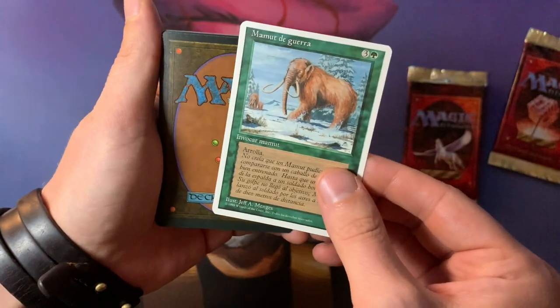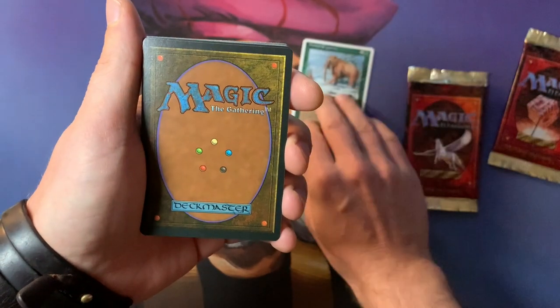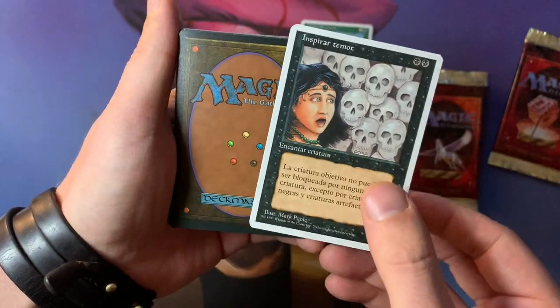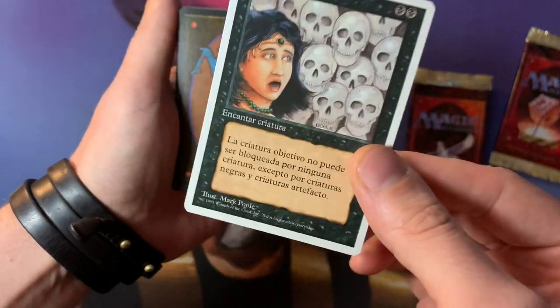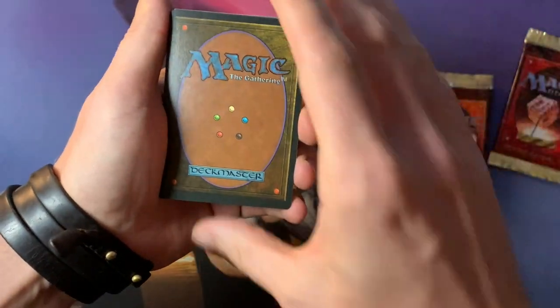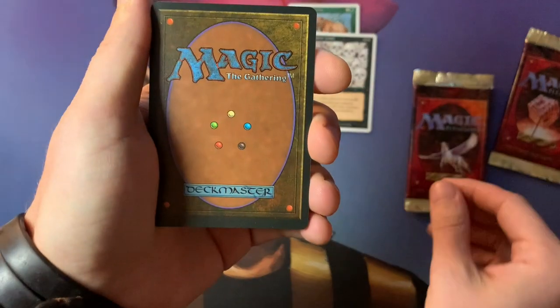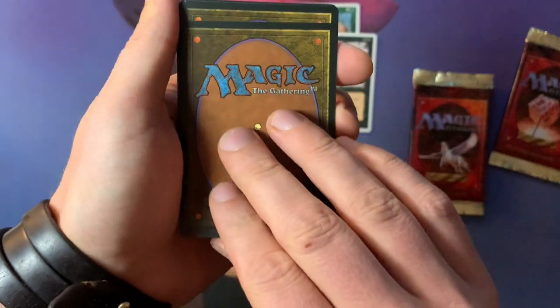And here we go. The first card is a War Mammoth, a 3/3 with Trample. The second one is a Fear — an Enchant Creature. It was mint, but it's just so special to open. The cards smell so good. There's just nothing like it. So we've had a Fear and a War Mammoth.